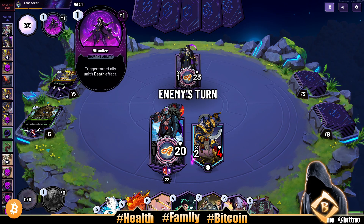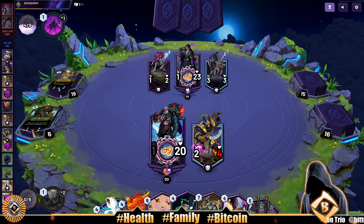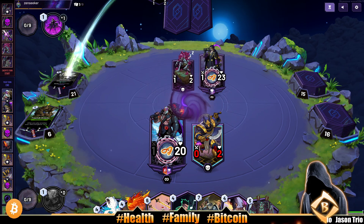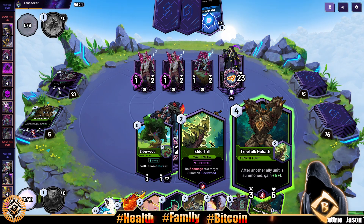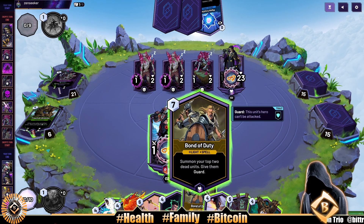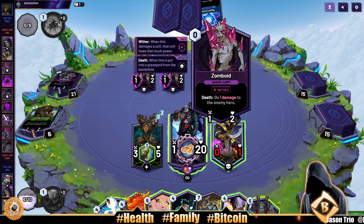Our opponent still has one ritual eyes left — it can trigger a unit's death effect. They're going wide, this deck is going wide with all the units. Going Frank — tree folk, that's pretty good. I want to get the flame phoenix out there. Four, five, six and then we can do a four-drop polar bear. Add a mana crystal to your hand. Let's get rid of the wither unit — wither is scary.